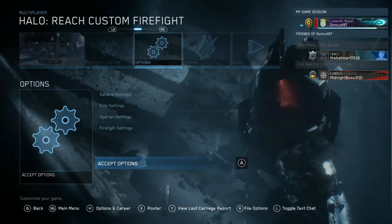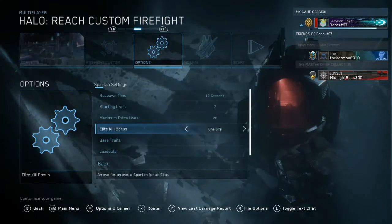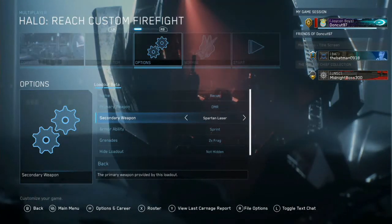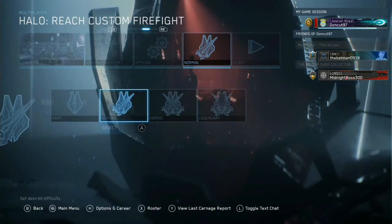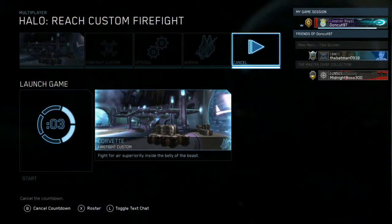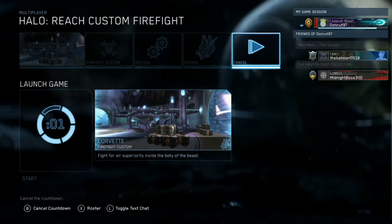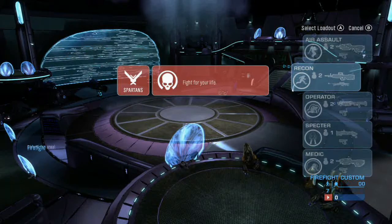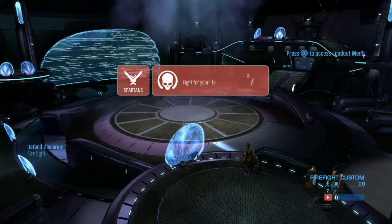I'm completing it in the Halo Reach custom Firefight using my custom game mode that gives unlimited ammo with a bottomless clip, invincibility, etc. For this challenge I have to change one of the loadouts to give myself a sniper rifle. Since we're playing on Corvette there is a chance a sniper spawns by default, but it's also a 25% chance of it being the sniper rifle, so I'd recommend just giving yourself one in the loadout.